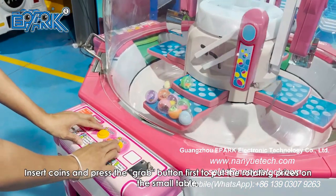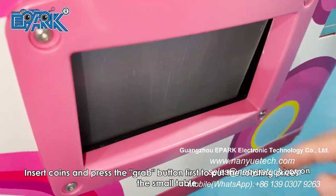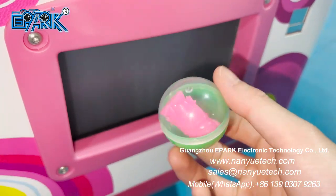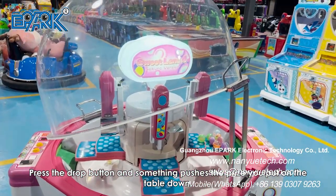Insert coins and press the grab button first to put the rotating prizes on the small table. Then press the drop button and something pushes the prize you put on the table down.